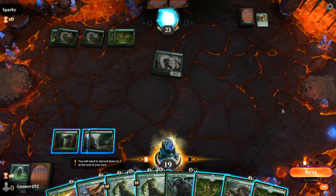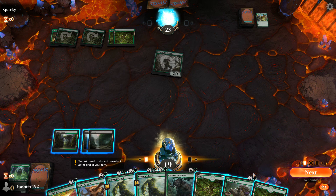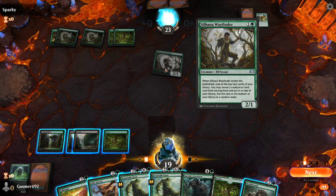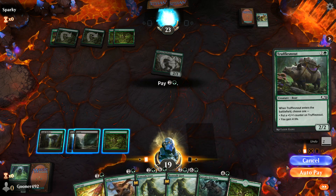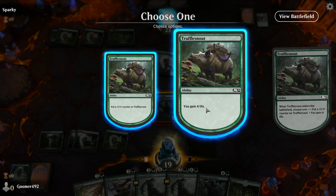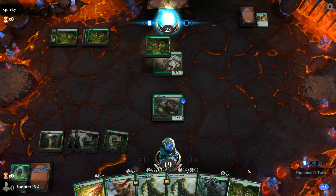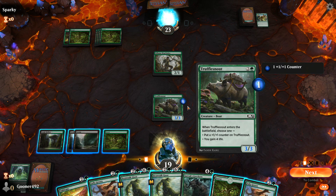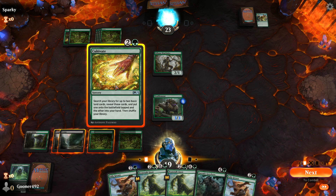It's my turn once again, and I drew a mana so I'm going to play it. I want something to defend myself against the Wayfinder, so I'm going to play my favorite card — the Truffle Snout. When I summon him, I can choose between two effects: gain four life, or put a plus one plus one counter on him. I'm going to choose the second effect to make him even stronger — the Super Truffle Snout. We're going to play another mana, and this time I'm going to play the Cultivate Sorcery.